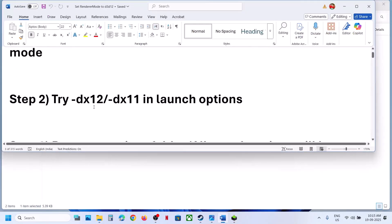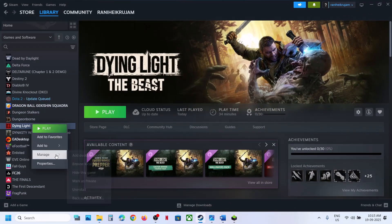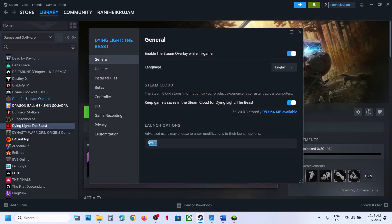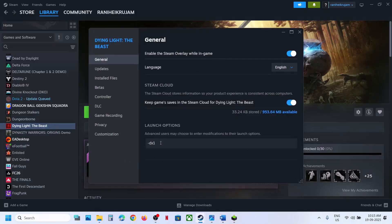The next step is to try DX12 or DX11 in the Steam launch options. Go to Steam, right-click on the game, go to Properties, and in the launch options type -dx12. Launch the game and check. If that does not work, try -dx11 — check which one works. If still not working, remove this and follow the next step.